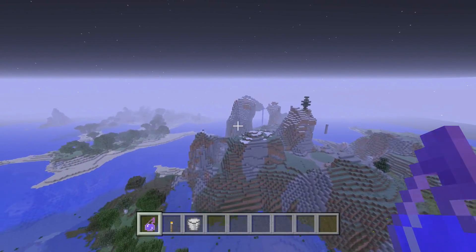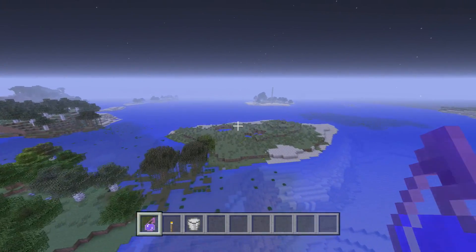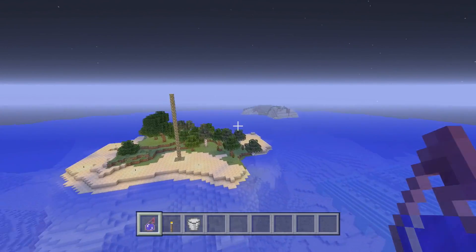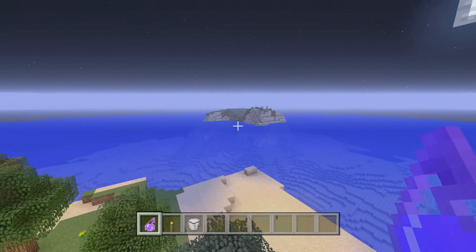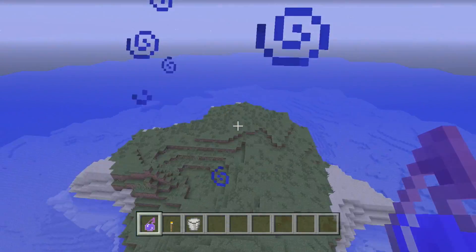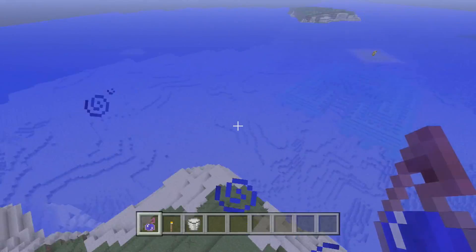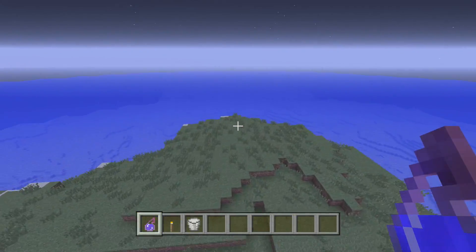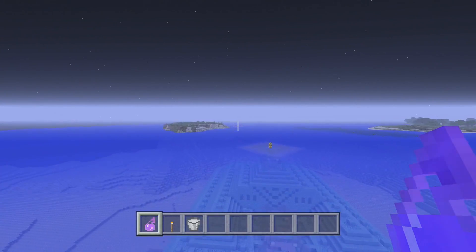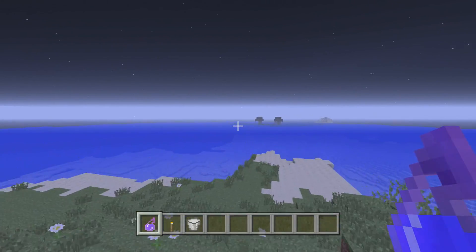You also have access to the mainland if you want to branch out and get animals onto your island. There are many little islands around. I know you guys don't really like being surrounded by many islands because you want that isolated feel, but sadly those types of seeds are really rare to come across. Most survival islands now consist of many mini islands. There's a nice island here, though sadly no tree on it.